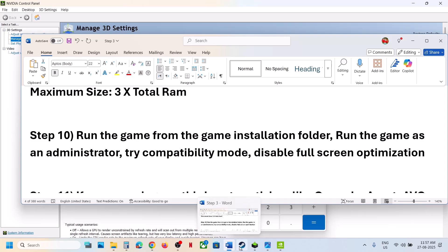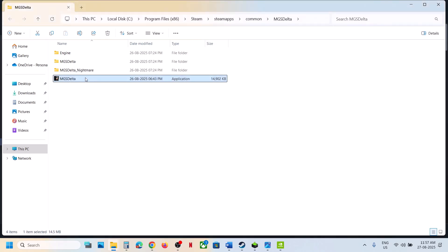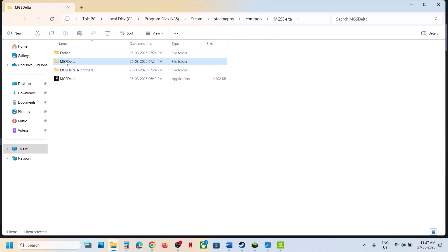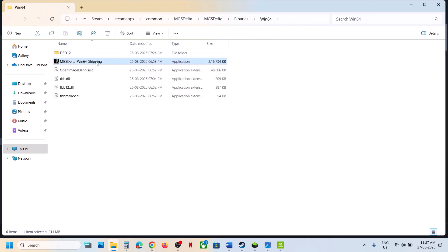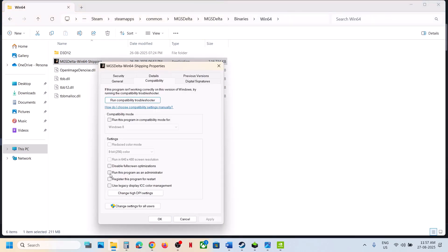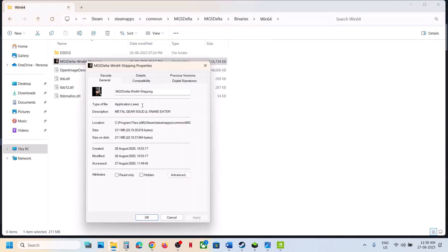The next step is to run the game from the game installation folder. Right-click the game in Steam, select Manage, click Browse Local Files, and double-click to launch the game from there. If that does not work, open the Binaries\Win64 folder and launch the exe from there. Still not working — right-click the exe, go to Properties, check 'Run this program as an administrator', hit Apply, click OK, and launch the game. You can also try Windows 8 or Windows 7 compatibility mode, and check 'Disable full screen optimizations'.